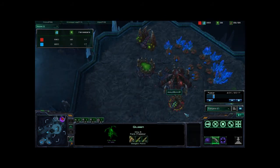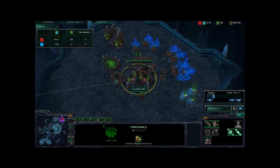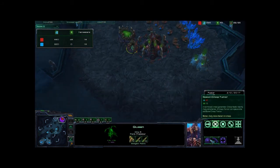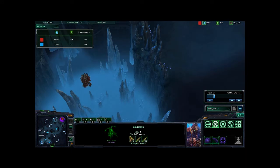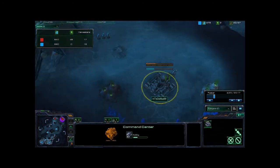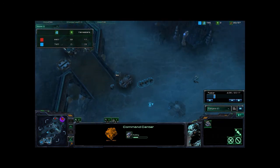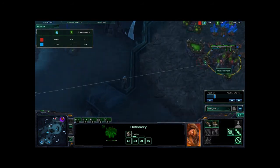Queen finally out now for Maro. That'll increase his production a lot — it's always great to have that Queen. He's gone for larva eggs on his hatchery rather than going for that early creep tumor. Now we've got this Overlord north of Demoslim's base heading south into his base, and Demoslim also went for a pretty quick expansion as far as Terran is concerned, because he knows he's got map control and a significantly larger force, since Maro went for a later expansion.